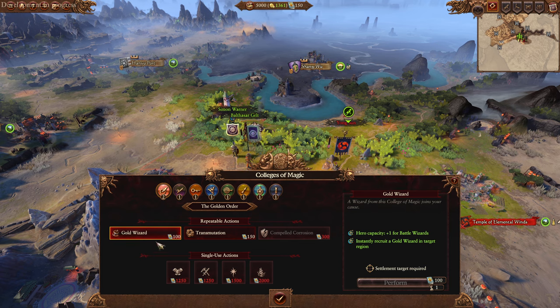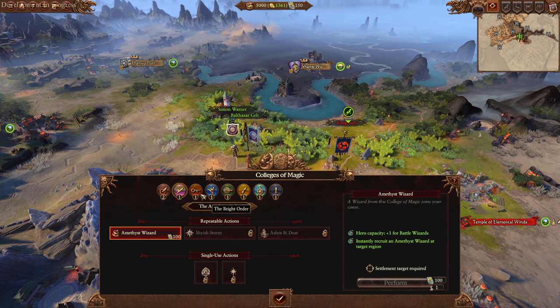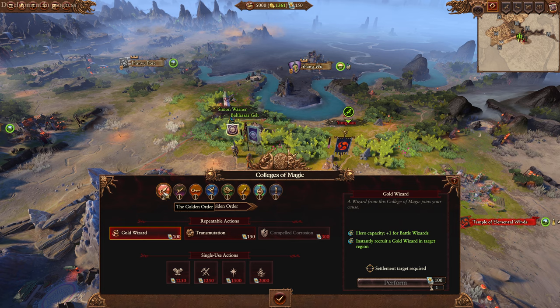So you can recruit any wizard at any point in any city with books, which is pretty darn freaking good. You can get a life mage on turn one if you want to. It also increases capacity so you won't overcap anything with your books - the capacity thing is stupidly good.